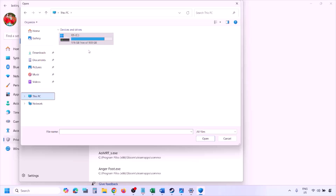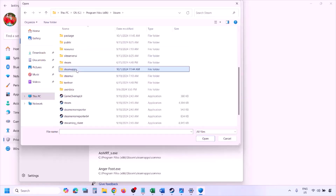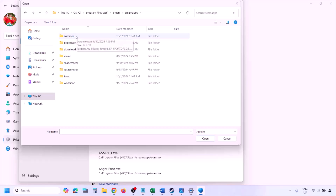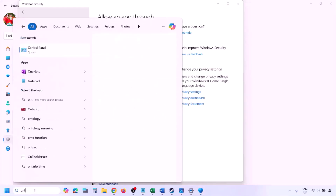Go to the game installation folder. Open your drive, then Program Files (x86), open the Steam folder, open SteamApps, open the Common folder, open the game folder, and select the game EXE file. There may be one or two EXE files — add the game EXE file and click Open. Once added, launch the game and check.